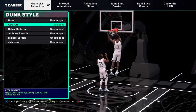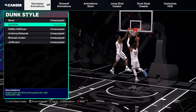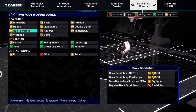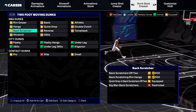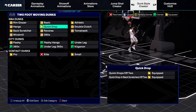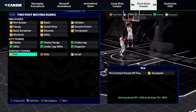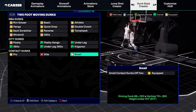I'm going to show you guys my exact dunks because you guys ask for them all the time — whenever I get crazy posterizers or cool dunks, you're always asking what dunks I use. Starting with the two-foot moving dunks: I have back scratcher equipped. You're going to click back scratcher and go down to quick drop-in back scratchers off two. We got quick drops off two, quick drop-in back scratchers off two. Over to athletic, we got athletic one-handers off two. My build gets some contact dunks, so we got pro contact dunks equipped as well as small contact dunks equipped.